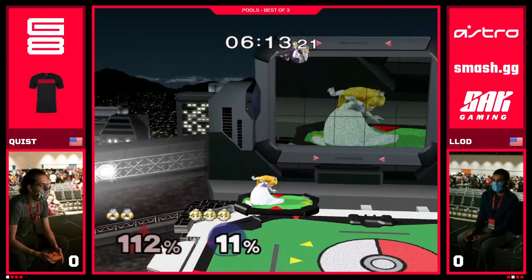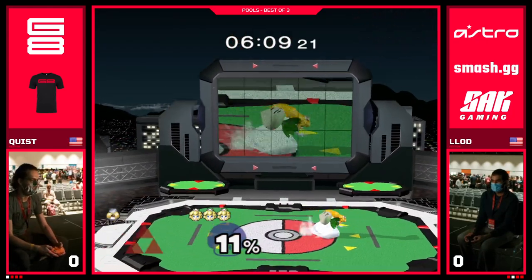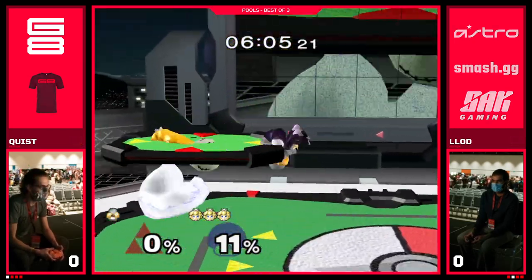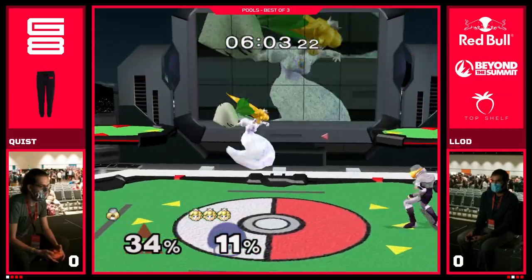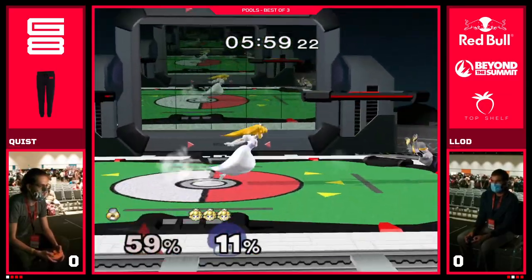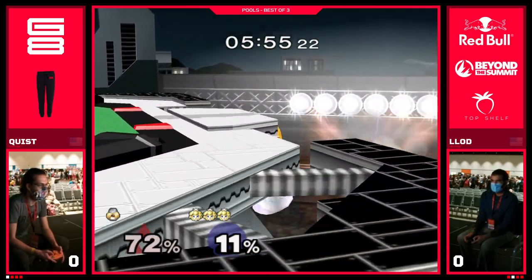Let's see the edgeguard. Down tilt — that was beautiful with the double jump land on platform, one of the cleanest double jump lands I've seen. He has a stitch, that's also another benefit of the stage. The benefit of the stage is you can get the down tilt up-air KOs on Stadium. The low ceiling actually helps out Peach in some cases.